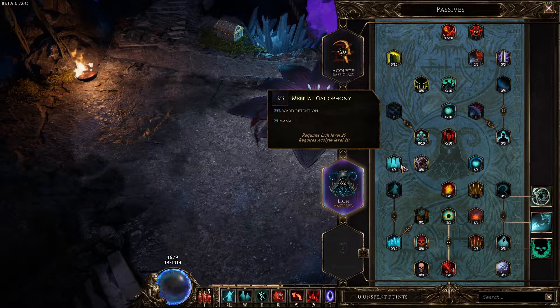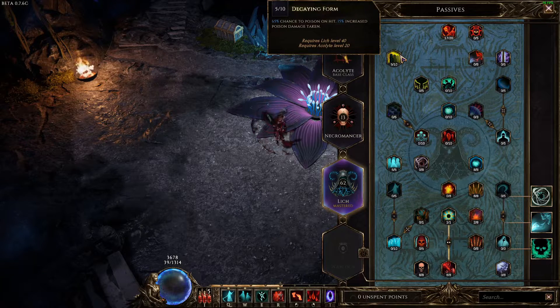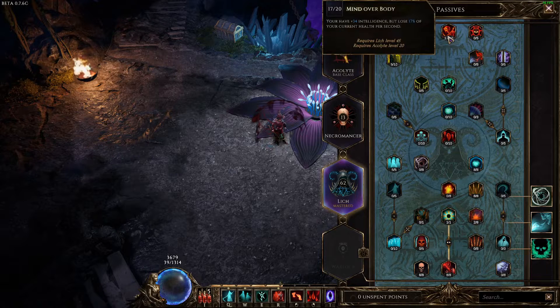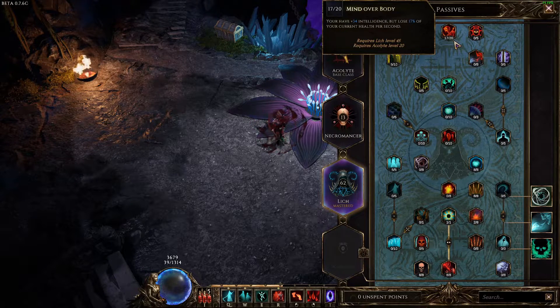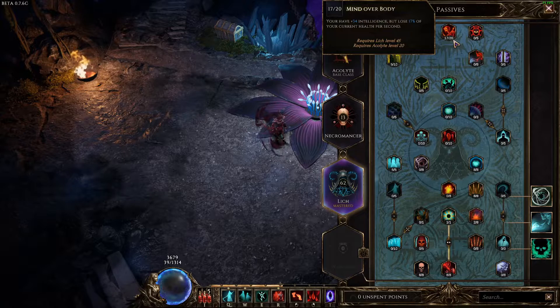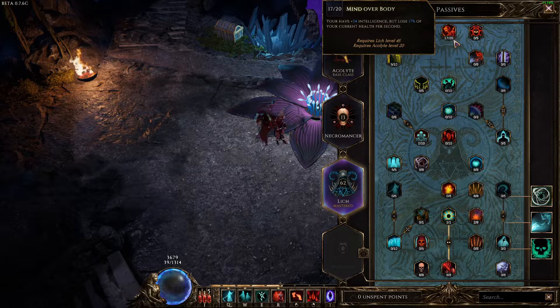Take eight points in Lasting Stench for 56% increased poison damage and 56% increased poison duration. Take eight points in Apocrypha for 24 increased spell damage and 8 intelligence — this is purely for the intelligence, since spell damage doesn't affect poison but we want that stat. Take five points in Mental Cacophony for 25 ward retention and 25 mana — mainly for the ward retention. Take five points in Decaying Form for a 65% chance to poison on hit and 15% increased poison damage taken.